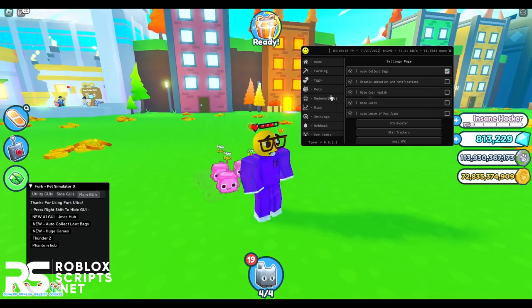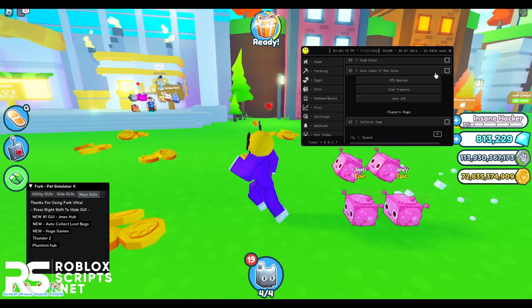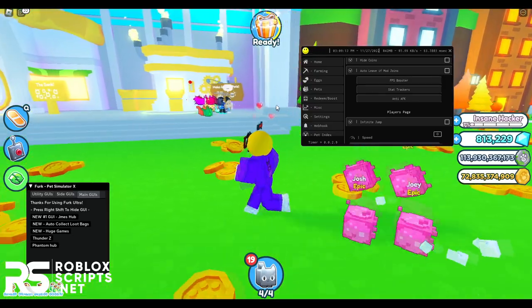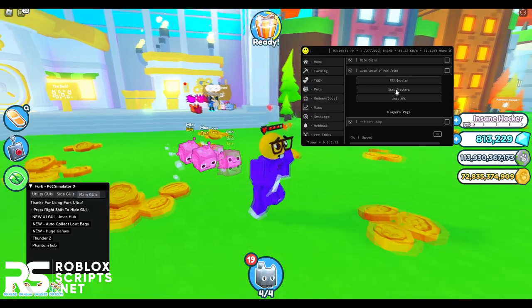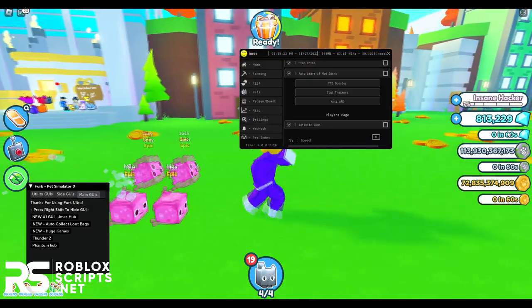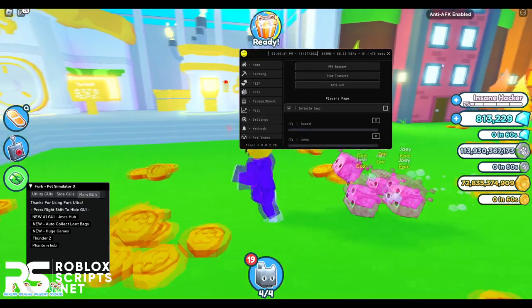In Settings, you can enable auto-collect lootbags, disable animations, hide the coin health display, hide coins, and auto-leave if a mod joins your game — so whenever a mod joins, it will put you into a new server so you don't get banned. You can also boost your FPS, track your stats to see how much diamonds or coins you're getting per minute, and enable anti-AFK so you don't get kicked while AFK.